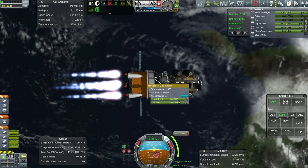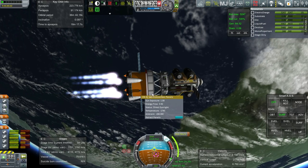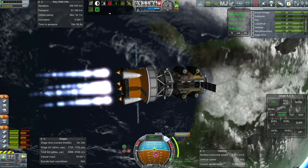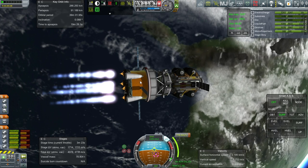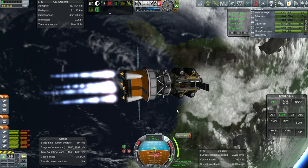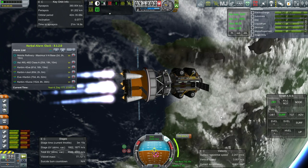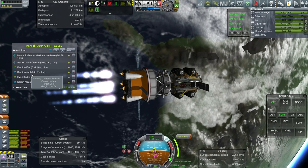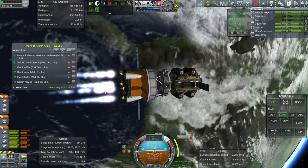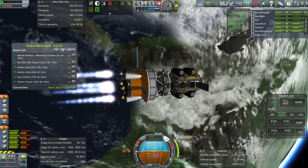Lots of Delta V on this — much more than is necessary. The reserve tank is locked for return fuel. Need to throttle down due to overheating. The payload is mostly empty and quite light for this stage. The Maximus system was really intended to launch payloads to Duna, but the Duna transfer window is 152 days away. Without recovering this stage, I think it can launch payloads to Jool direct.